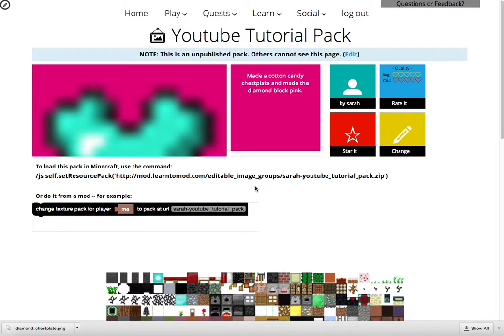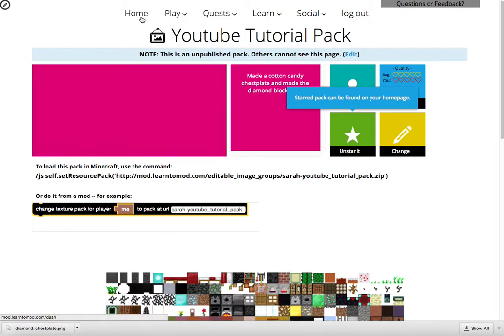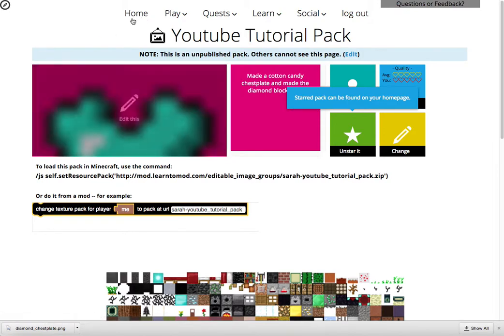And anybody who wants to use it, including you, can just type this in to change the texture pack or type this entire JavaScript command into Minecraft. I'm going to go ahead and save it because I might want to come back to this later and keep adding to it. Pretty cool.